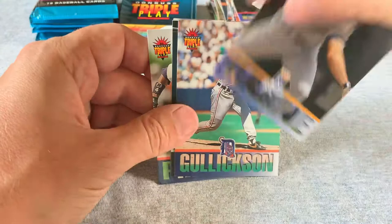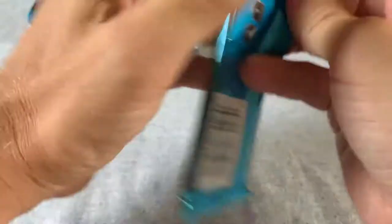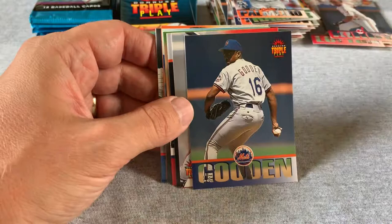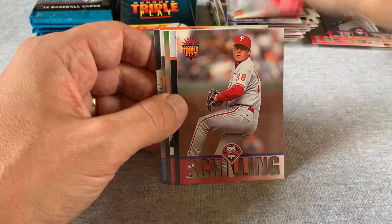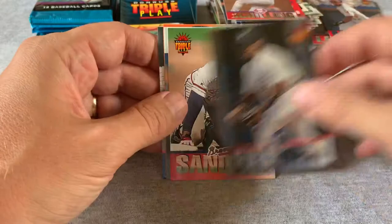About 10 packs left and still expecting a couple more inserts. I think I've seen four or five Brett Saberhagens. Cliff Floyd rookie, Curt Schilling on the Phillies. There's a Sammy Sosa — this was his first semi-big home run year, 33 home runs, before he started hitting 60 every year.